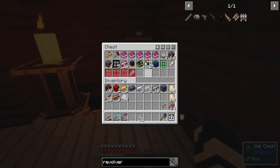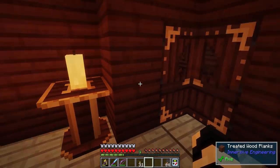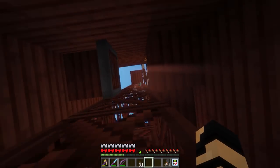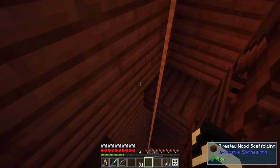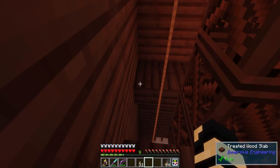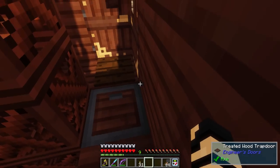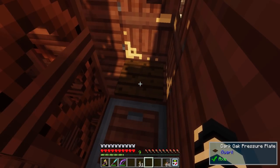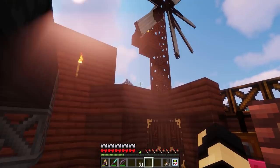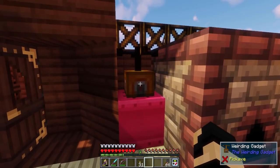We've got the Stygian stuff here, got all the things we would need to continue making those items. We've got these little end tables that I made - I mentioned them before but didn't actually show them to you. And then I've got this kind of little entryway area here. I've got a trap door with a dark oak pressure plate because there are no treated wood pressure plates.